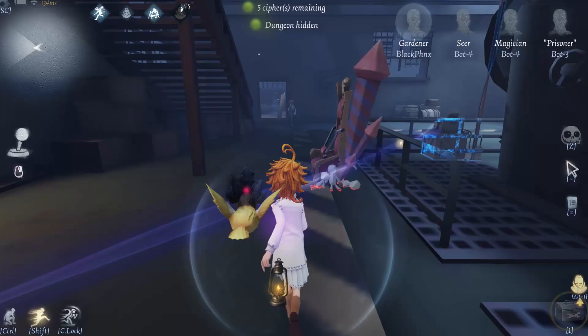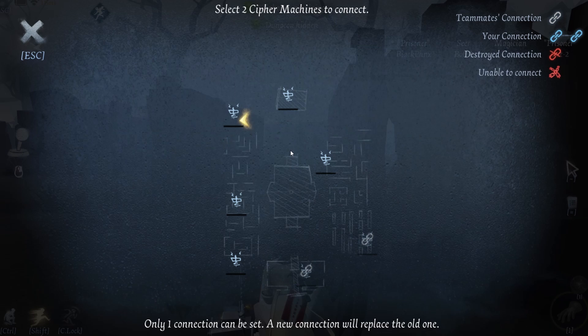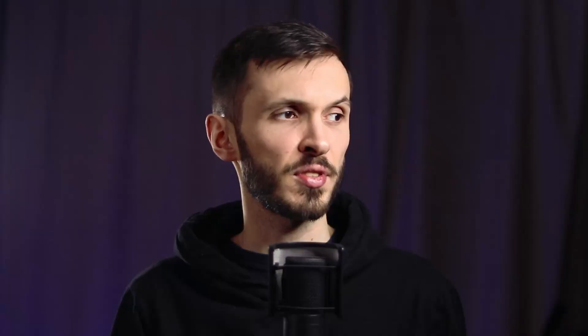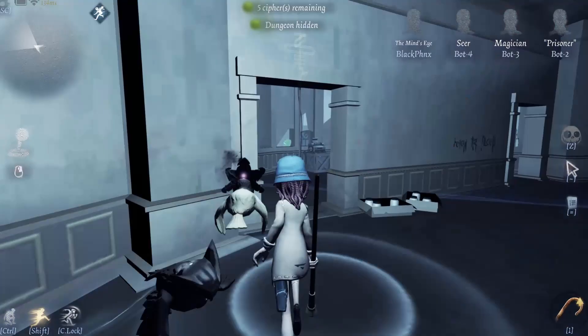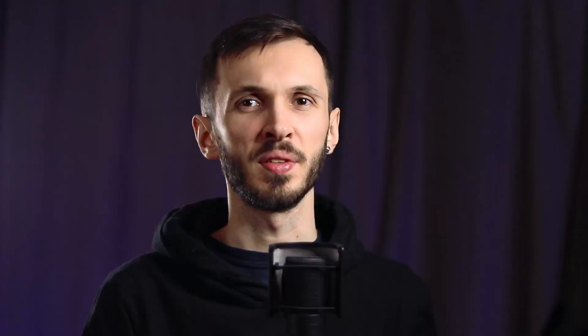Sometimes we use our abilities just because we can. People playing Gardener will often go breaking every single chair on the map. Mind's Eye players will almost always pop the cane at the beginning of the match. Prisoners will spawn and instantly connect the closest cipher machine to them — and the thing is, this gives the hunter a ton of information and pretty much wastes your ability. In the case of Gardener, breaking those chairs will probably never benefit your team, and in the case of Mind's Eye, the hunter finding you first is probably the worst case scenario for you. Instead, you should use your other tools to help you in the match and wait for the right time to use your abilities.